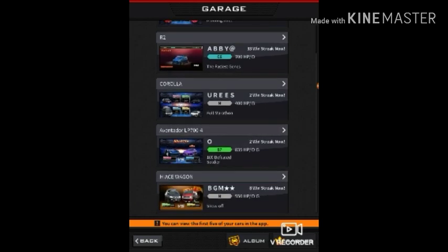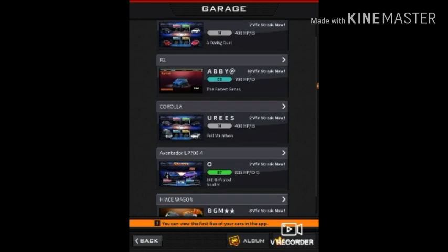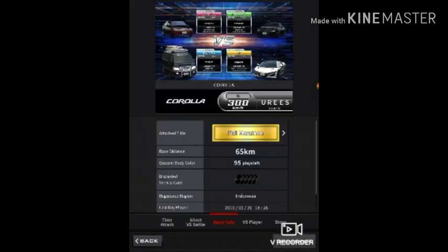Okay guys, you want to see this — it's the Corolla, and that's actually from the cheat code. Well actually it still works, but we need to change the picture now. This is my new look on the Corolla style.